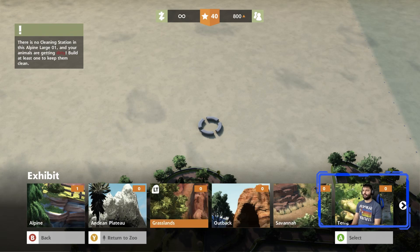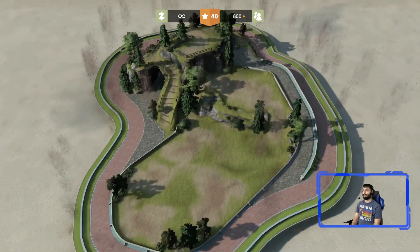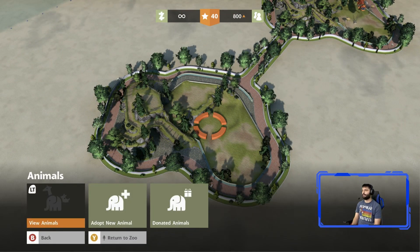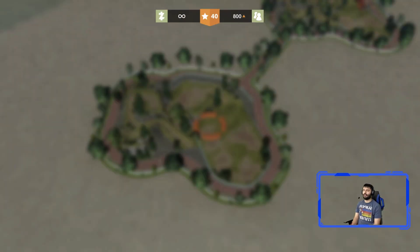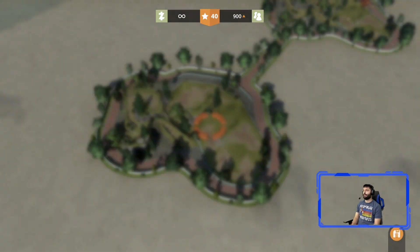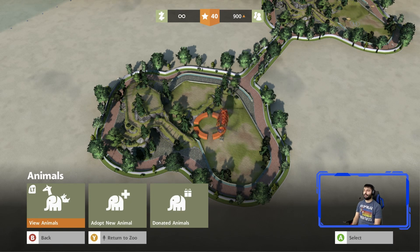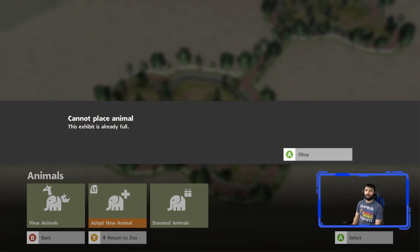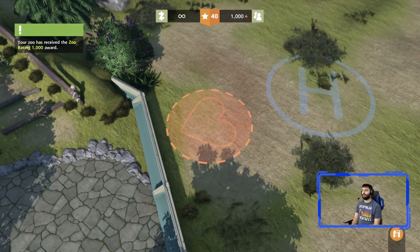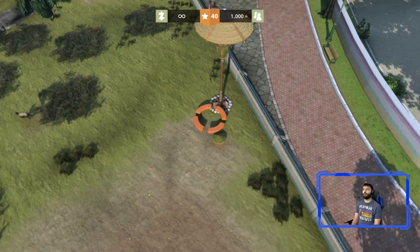Let's build another exhibit — a large one. Build it close up. Make sure we connect it to the nearest path. Adopt new animals: we're going to go with a suri alpaca and just spam the adoptions. You'll see the 'exhibit full' message pop up. Go to 'Adopt New Animal' and it'll confirm the exhibit's already full as they bring the animals in. Get the exhibit items going — animal care — and get the food going too. Build three food stations so they get eating and then pooping, because we need them to poop a lot.